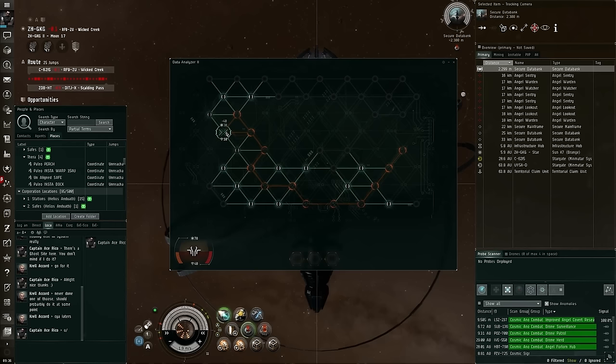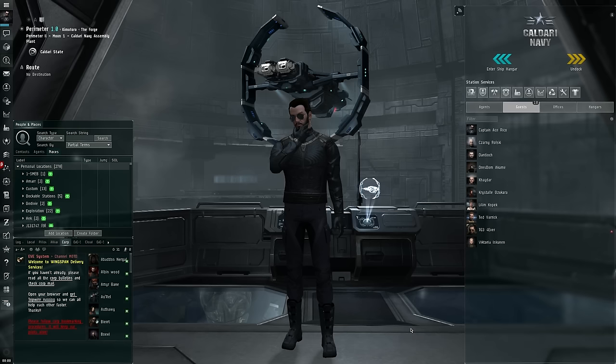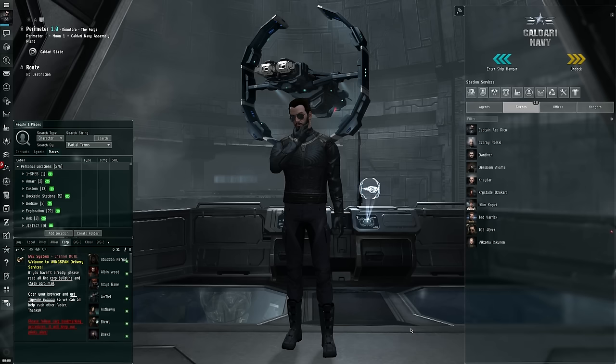I hope this guide was helpful for you, and I wish you luck in your hunt for that ever-elusive ghost site. If you have questions about ghost sites you can leave a comment, or the next time you're in space you can contact Captain Ace Rico. Until then, I wish you luck in your intergalactic adventures — keep your eyes on the skies, and as always, fly dangerous.